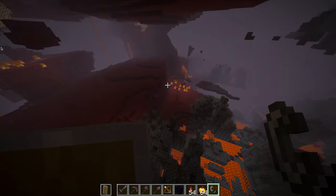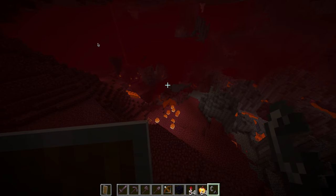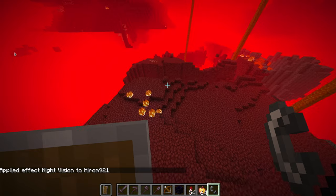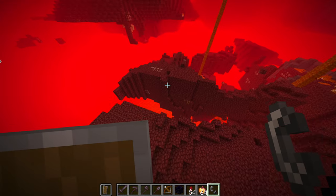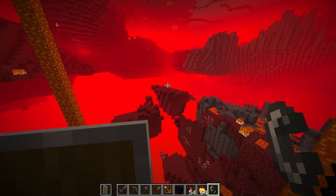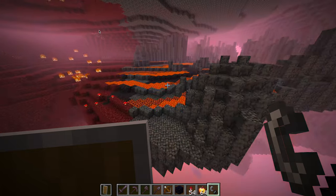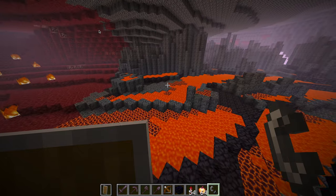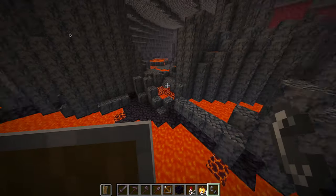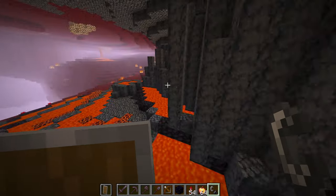There is my nether portal. Now this is just the basic nether — it's less bright. There's lava everywhere. We're in nether wastes. Where is a bastion? I know it's hard to find. I go in the nether to mine ancient debris and get blaze powder — that's literally it.